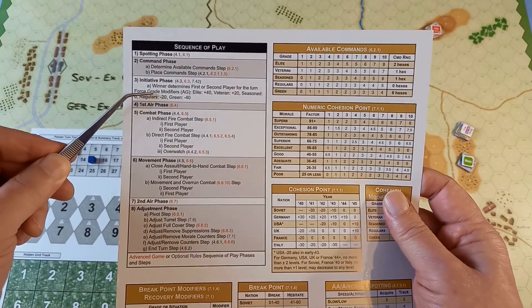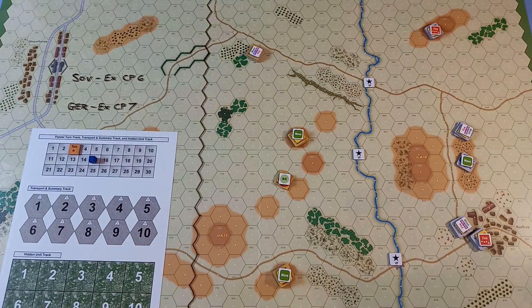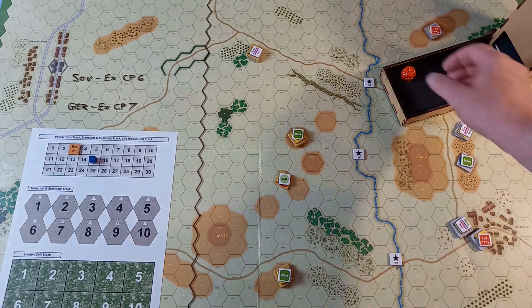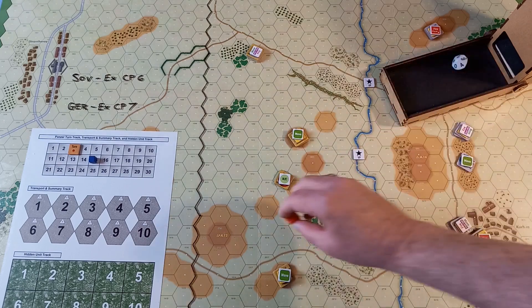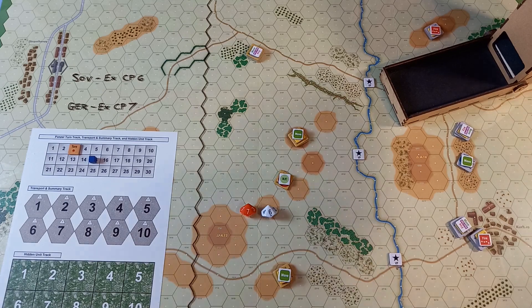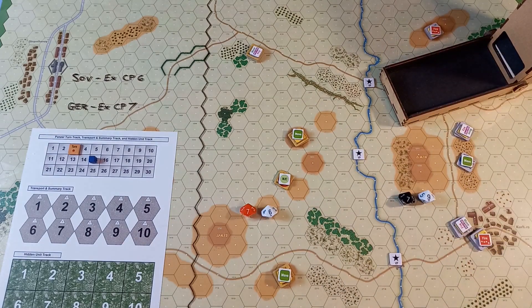We're now into the third phase — the initiative phase. Both sides really want to get the initiative, so it's risky business for the Soviets and it could be a turkey shoot for the Germans. 76 for the Soviets, 79 for the Germans. The Germans squeak in and they have the initiative for turn three.